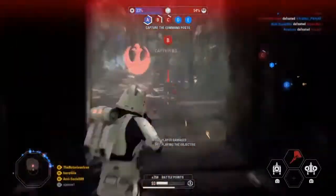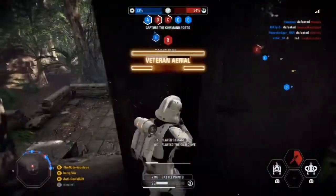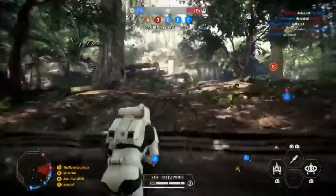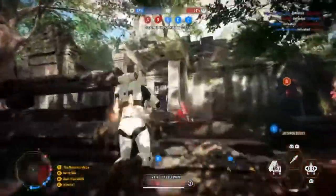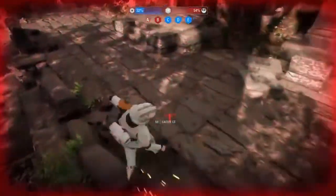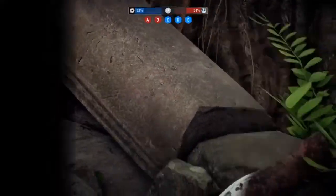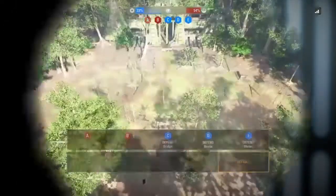I use the jetpack class because it's easier to move around, to be honest. This one's kind of a blooper — put this in just for you. Can't get it over the ledge. I was actually screaming at my TV at that point, but I didn't record it.